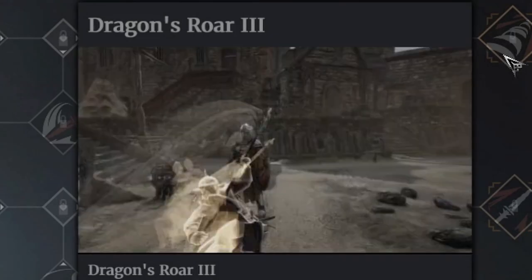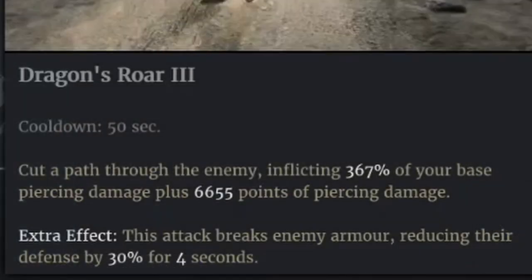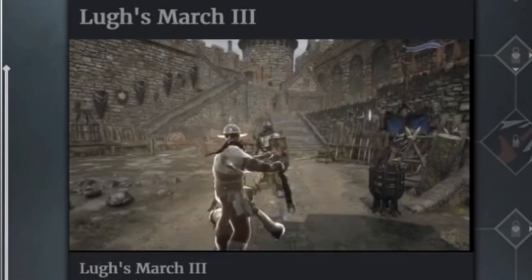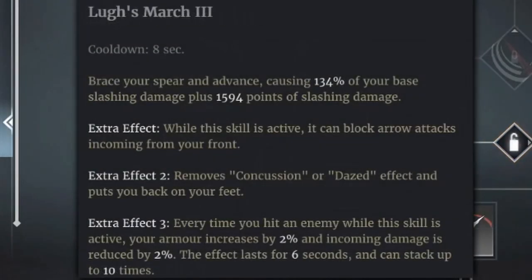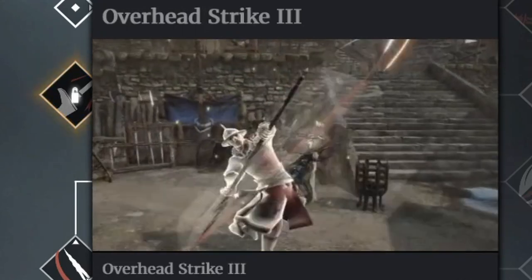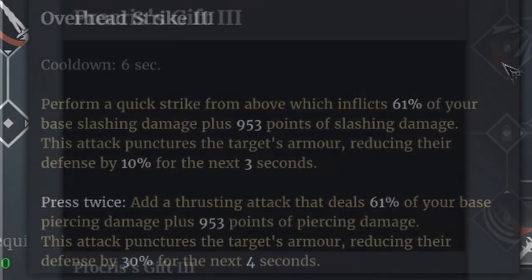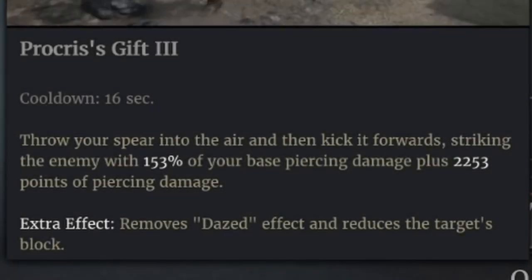The spear is really the tank buster of the game. It has a lot of armor manipulation in multiple abilities — similar to the poleax in stripping away armor — and also gives you more defensive stats when you land your abilities. Use this class if you're going against enemies with a lot of armor, like maul, polearm, and short sword users. A good spear player can take out anyone, so it's a great class to learn.